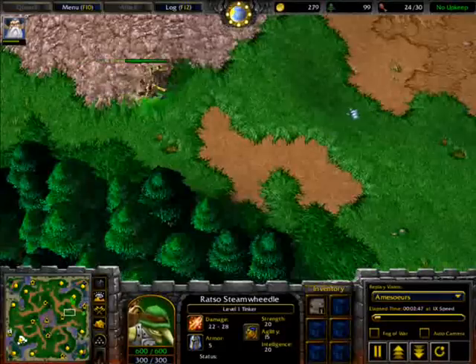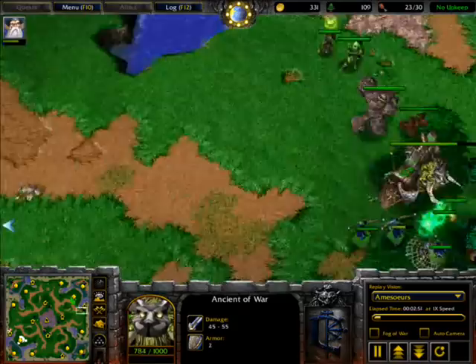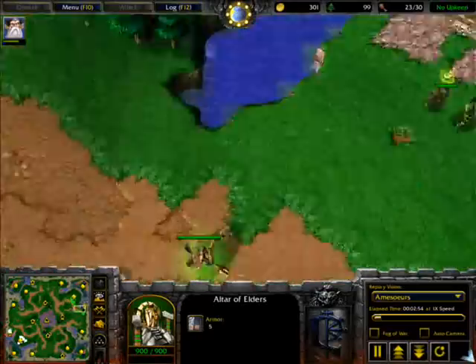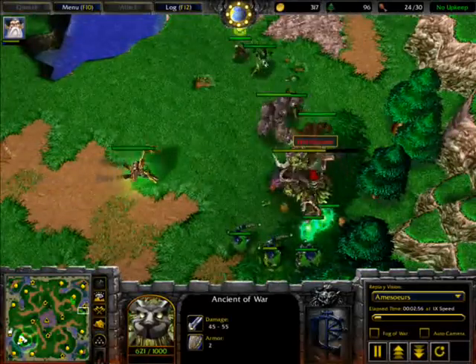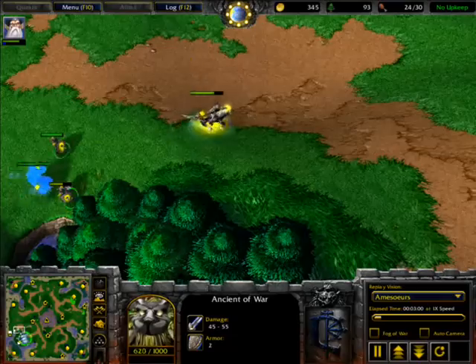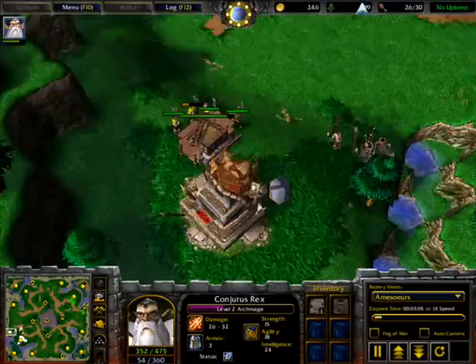Tinker Power has taken the Goblin Tinker as his hero. He has not taken any Night Elf heroes — that's the reason he got his Altar really late over here. He started attacking this Goblin Lab tree and is creeping around it while the human player is already done with it.